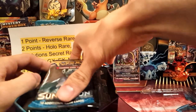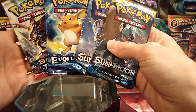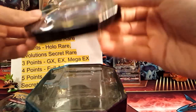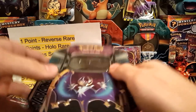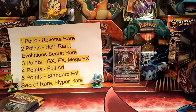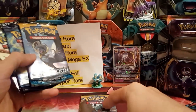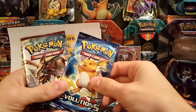It also comes with four booster packs: two are Sun and Moon, one is Evolutions, and one is Breakthrough. You get an awesome Lunala tin to add to your collection. These tins are not very good at storing cards — just putting that out there. We have Decidueye, Lunala, Evolutions, and Breakthrough as our four packs.